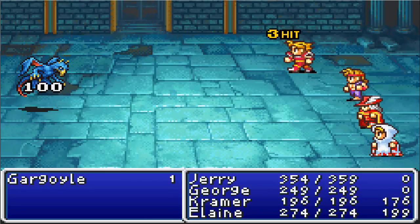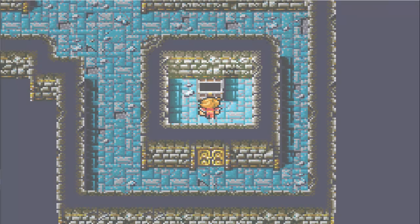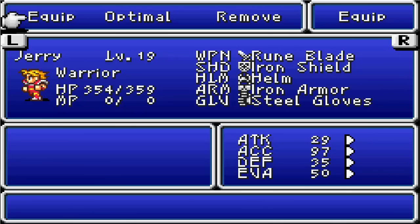Alright, we fight some weak gargoyles guarding this treasure. What do we get? Ooh, we get the Runeblade — which is actually a really good weapon. We'll replace our battle axe. It's effective against spell casters, it has high accuracy, and better attack stats. Let's get that bad boy equipped. We get another awesome sword in here too, so let's make our way over to that one.